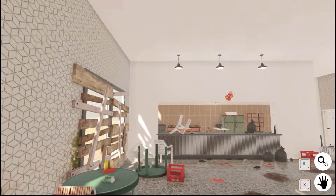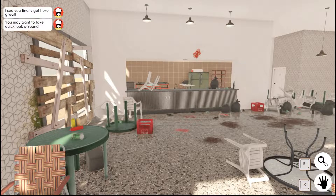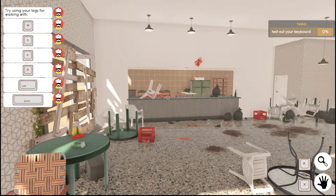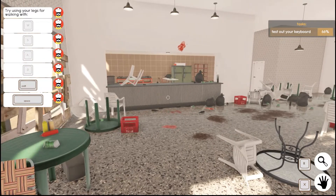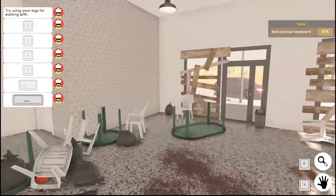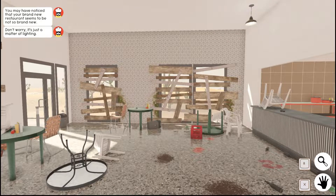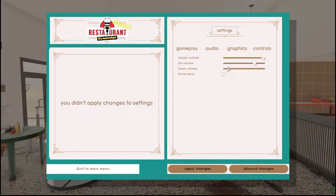Here we go y'all! A character greets us: 'I see you finally got here, great. You may want to take a quick look around. Try using your legs — W, A, S, D for walking, Shift for running, Space to jump.' The in-game music is really loud to me, so I turned it down.